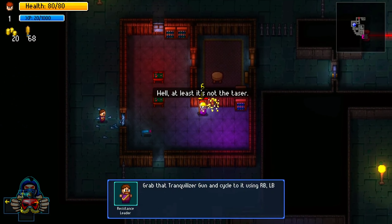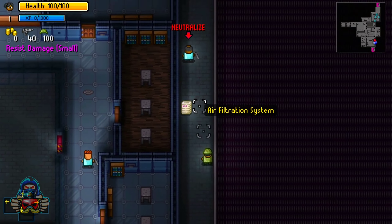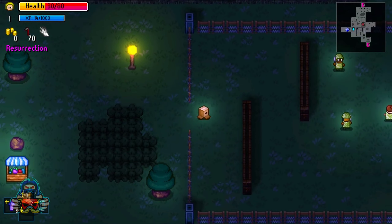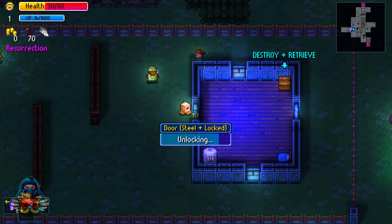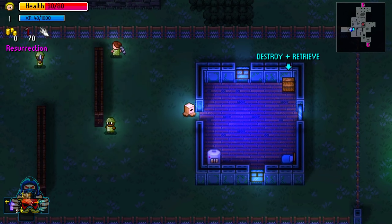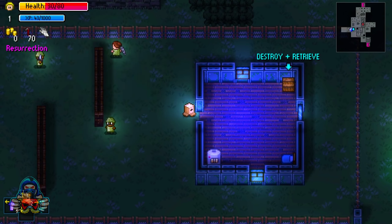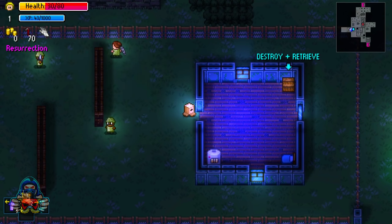Last but not least is Streets of Rogue — an immersive sim roguelite inspired by classic Grand Theft Auto games. Streets of Rogue provides a sandbox-style experience with varied objectives on each floor. Complete freedom to explore and tackle missions in any way creates chaotic multiplayer shenanigans, blending careful planning with spontaneous teamwork.